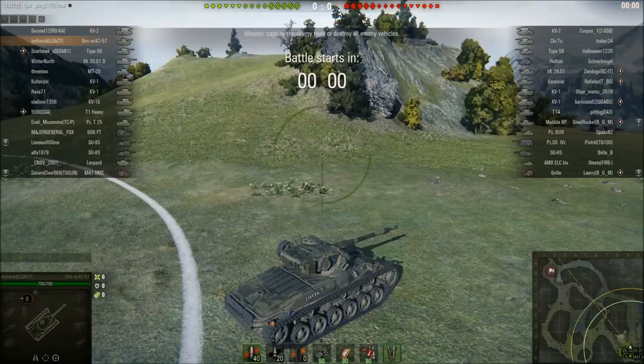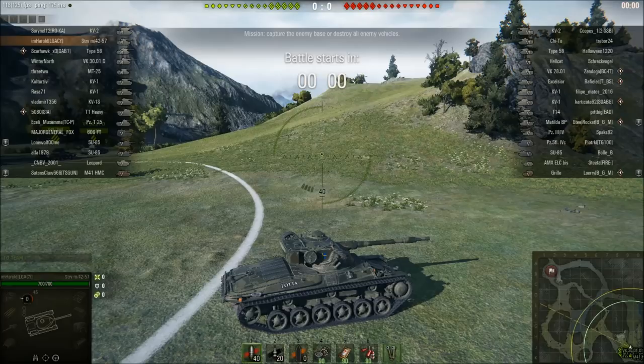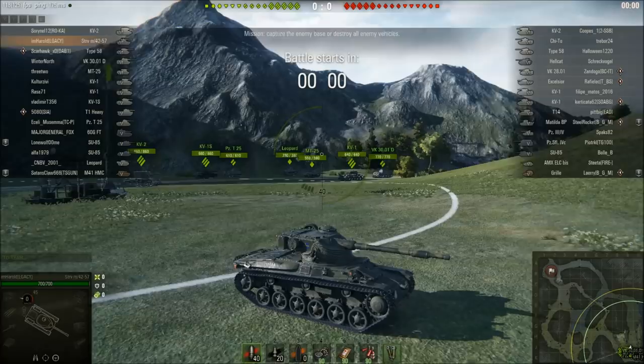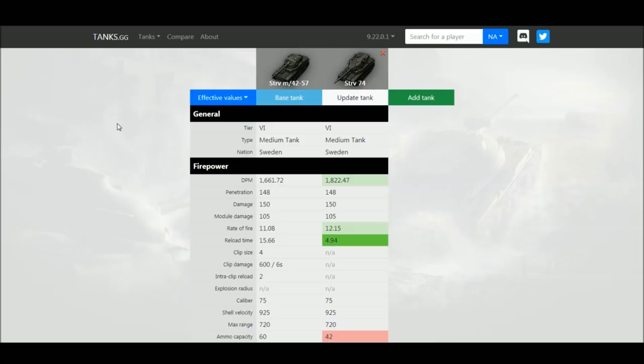We're here with I'm Harold from the Legacy clan, top tier on Mountain Pass. What are the major differences between the premium tier six and the regular tier six in game? There are some differences but they're not major, which makes the Stridsvagn m4257 quite a good little premium tank. The regular tank gets a big DPM boost because it's a single shot gun — faster rate of fire, faster reload.